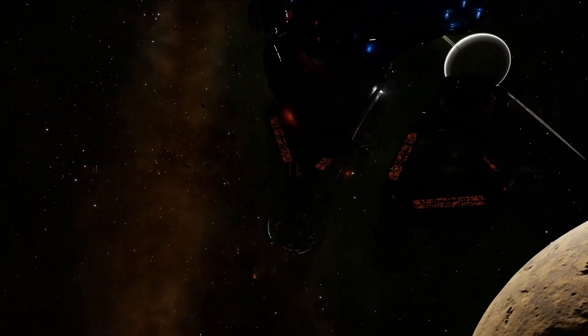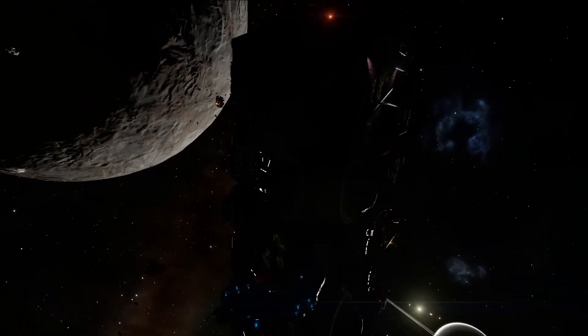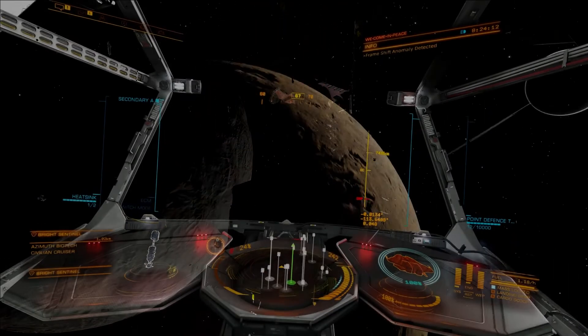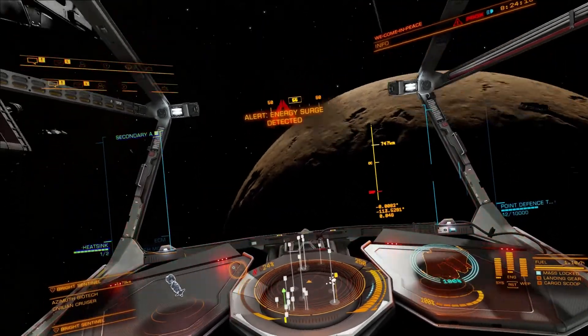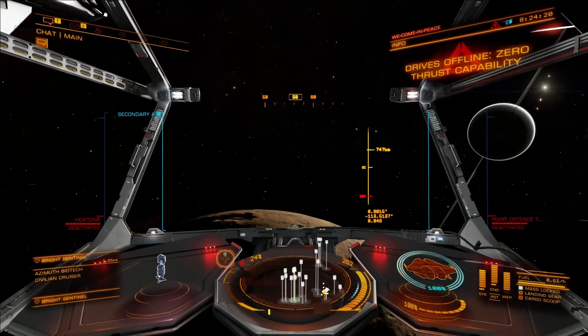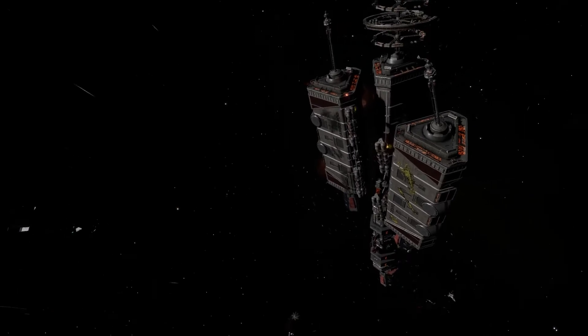Things ended up in quite a destructive area and now the Thargoids are on the offensive in this area. If you go into this area, yes, you're going to get attacked — even if you just go for a quick look as shown here. They're going to come at you and they're not just going to scan you, they are going to attack you. So we now know it's Thargoid occupied space.